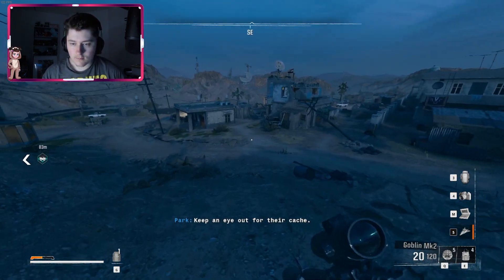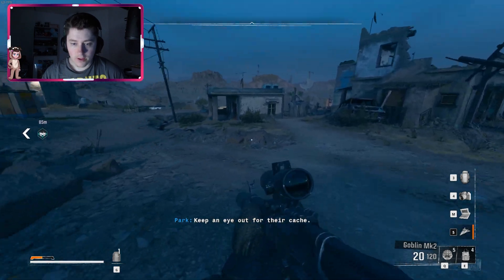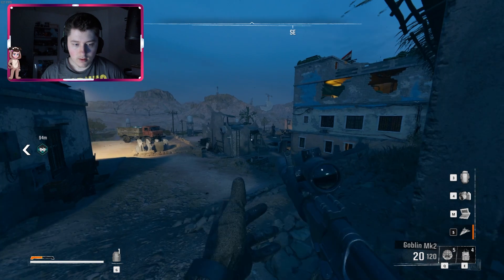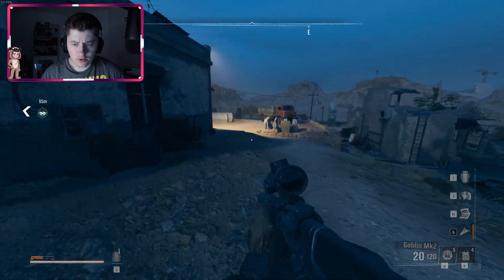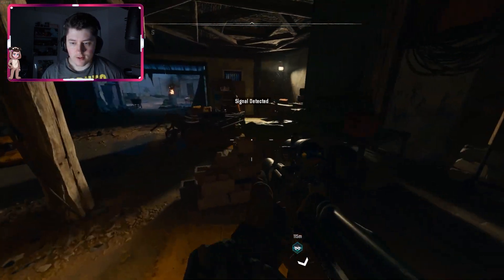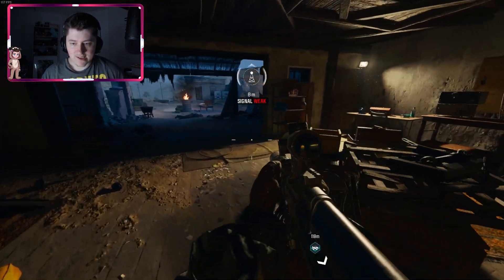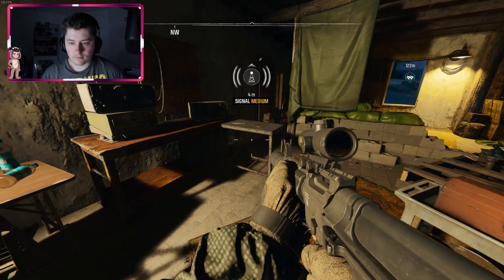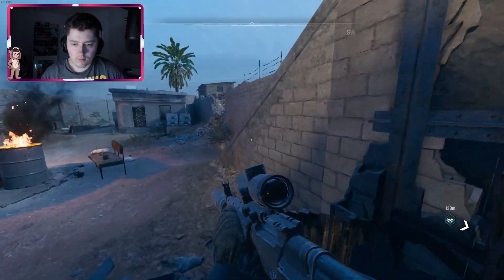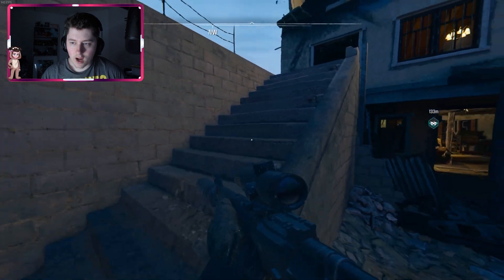Keep an eye out for that cash — it's probably going to be in the big building, right? It's going to take a long time to go through all these little buildings, so it better be in this bigger building. Signal detected — weak... medium... weak, medium — wait a minute. Is it up here then? Weak — unlock.